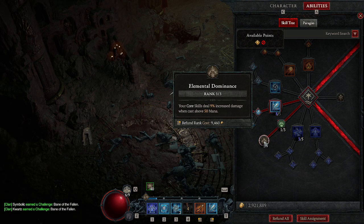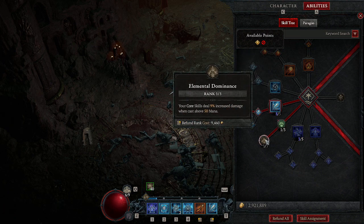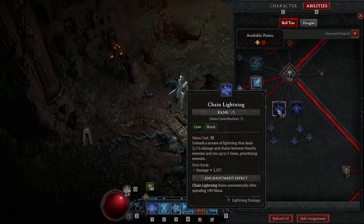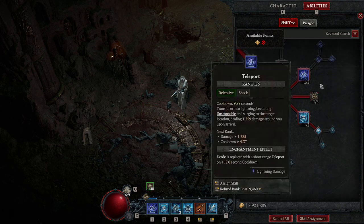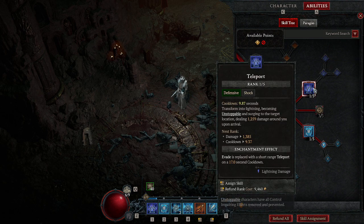As far as Elemental Dominance, this helps increase damage whenever you have more than 15 mana. You just need one point for Devastation, and then put three points into Elemental Dominance. Then you'll put one point into Teleport, because you will be teleporting around, and it also helps you become unstoppable, which is a big thing for us.